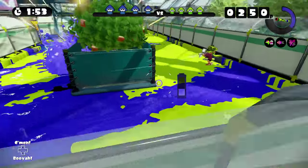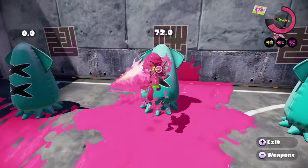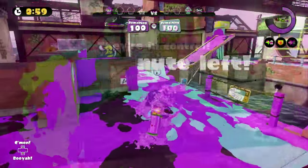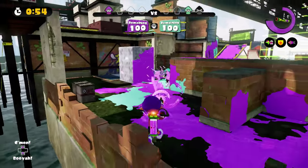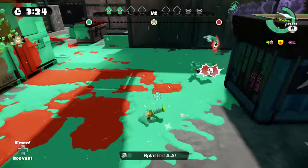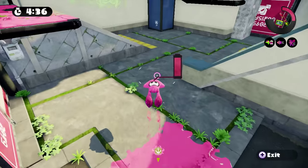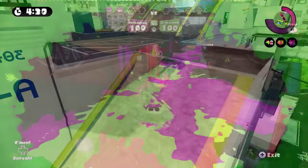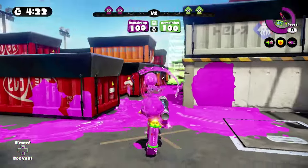Contrary to popular belief, jumping and shooting is usually not ideal for most shooter-class weapons beyond a certain range, as your landing is extremely predictable. Instead, you should be mixing up your shots with squidding in the ink. This makes it difficult for your opponent to hit you and makes it especially difficult for them to predict where you will move next. There are also many movement options such as splatter dashing and splatter hopping that can assist you with moving around the map in less than ideal situations. It can also be very effective to super jump out of fights into safe positions.